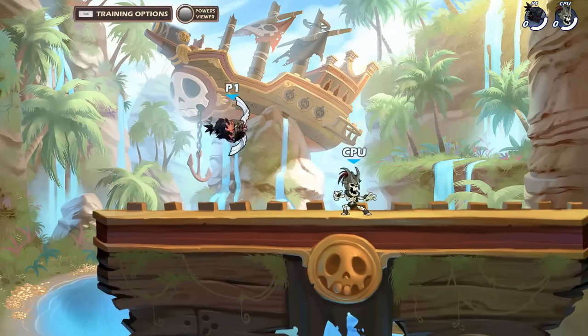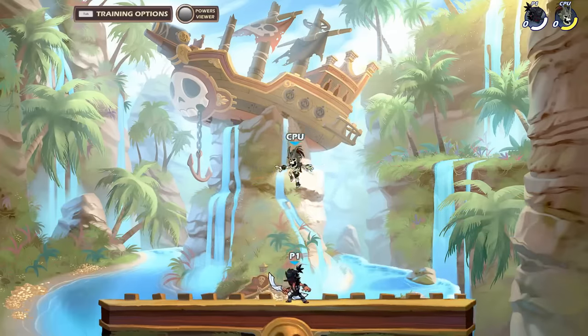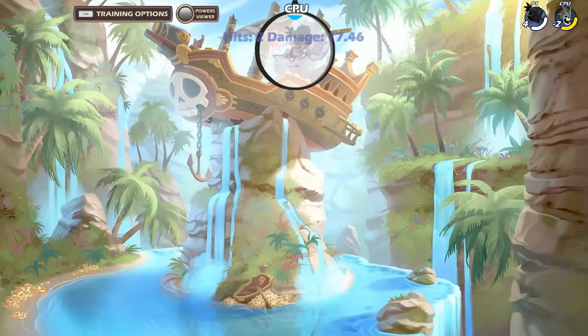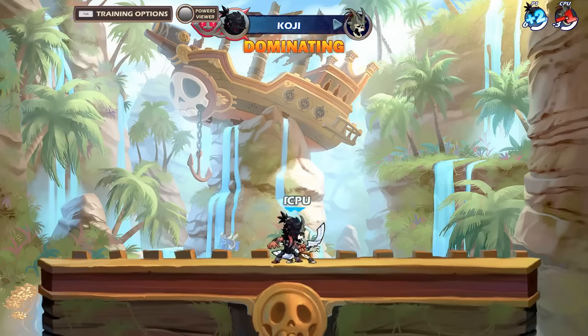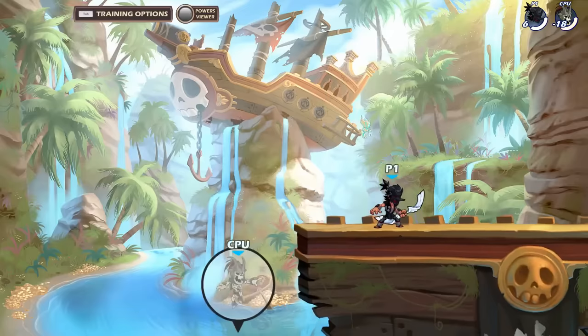Nair is an upward swing that catches both grounded and above. Nair is great for juggling, but it doesn't have any strings that lead out of it. On the edge guard, Nair is a great way to get your chase dodge back and return to stage.